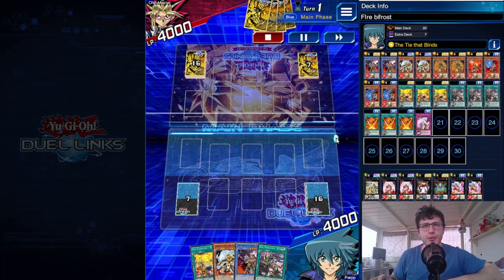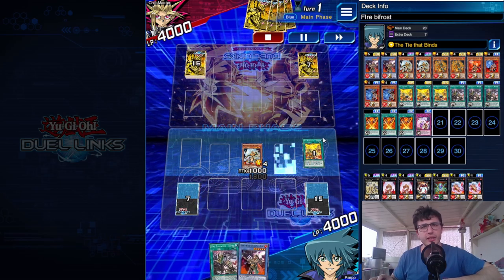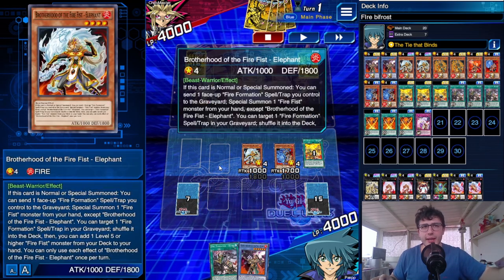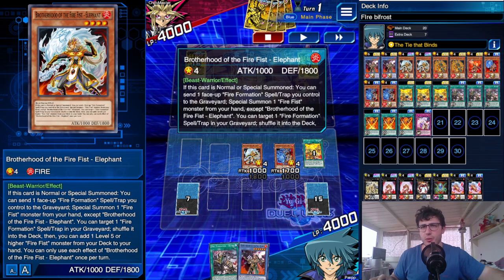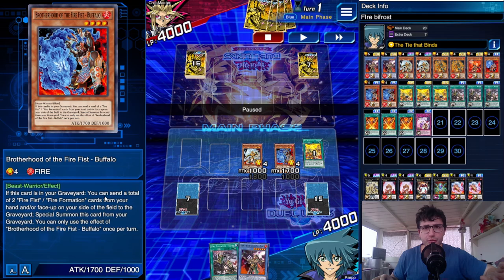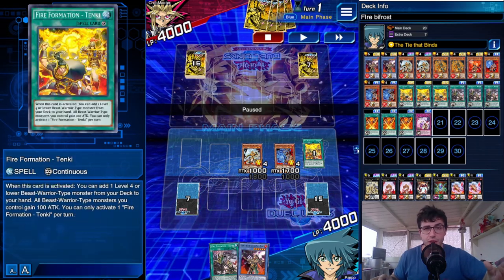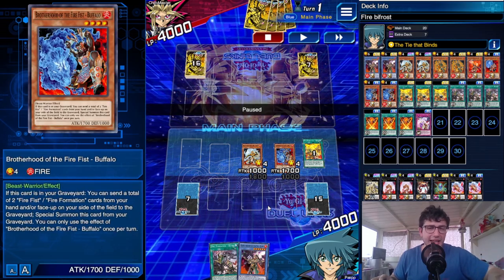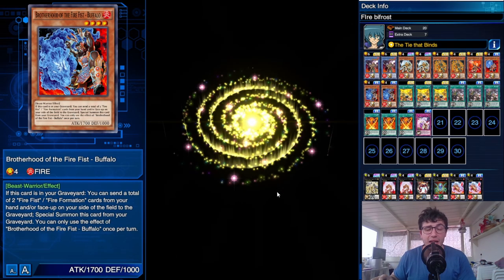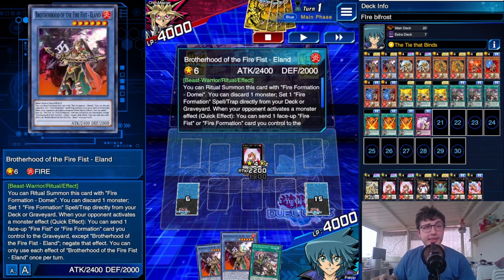The first replay is against Yami Yugi — Firefist versus Fire King, kind of fitting. We got a perfect opening: a monster and Tanky, which searches another monster. I summoned Elon after Tanky, used its effect to send Tanky to the grave and special summon another monster, then went into an Xyz. Elon's second effect recycled the Fire Formation spell, and I added Helland. I went into Tiger King because ideally on your first turn you want both Helland's negation ready and the counter trap Cinto set.